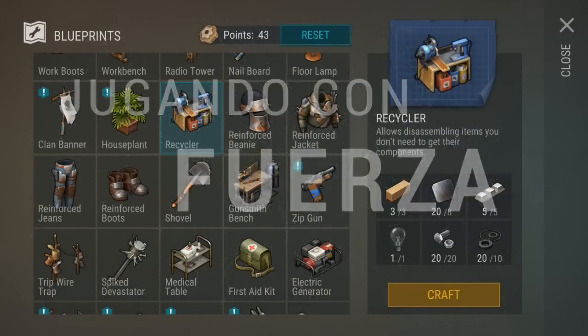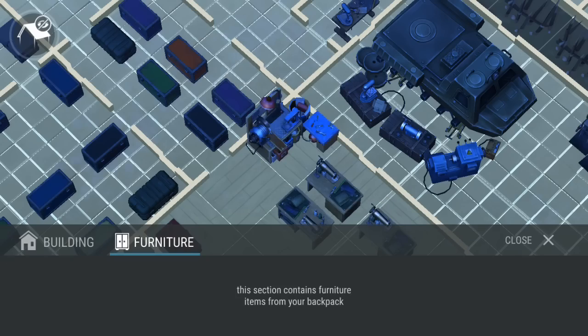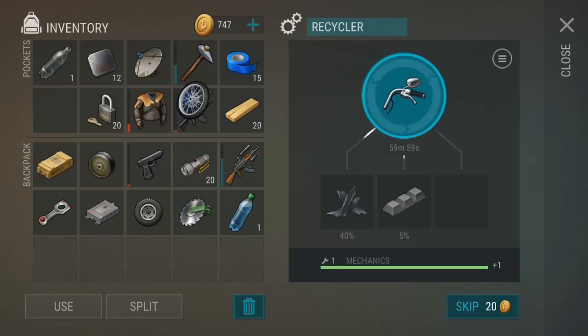The new recycling system is awesome, but be careful — if you take it at face value you will end up wasting a bunch of your best stuff. After building it with these resources and placing it on a level 2 floor, you can recycle pretty much any complex item, including unique items.